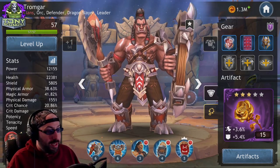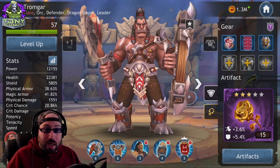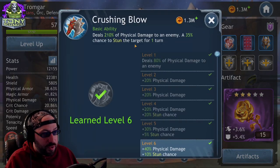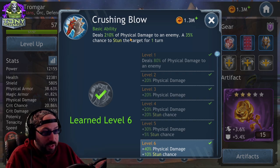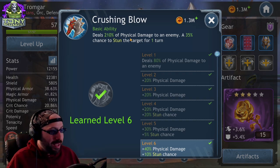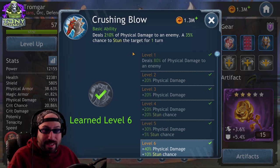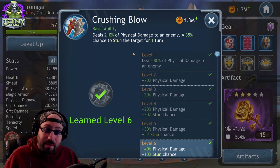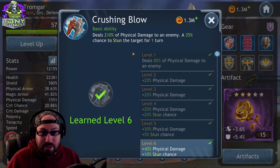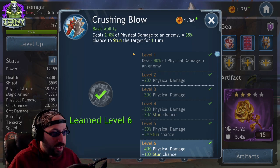One reason Tromgar works so well with potency is that when he's taunting, he gains the ability to counter-attack. So if he's getting hit, he's constantly counter-attacking — which is basically a slightly weaker version of his basic ability — and that ability has a chance to stun the target. If you follow along, it makes sense to have potency on him so every time he gets hit, he cracks somebody and has a reasonable chance to stun them.